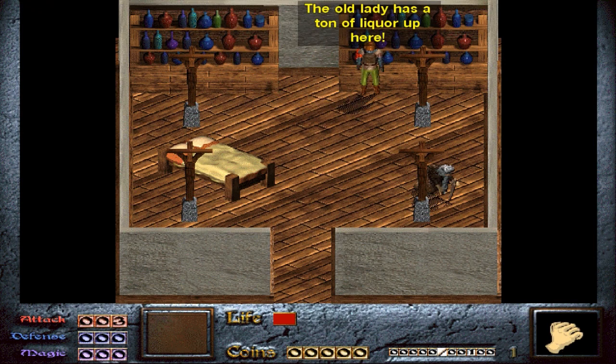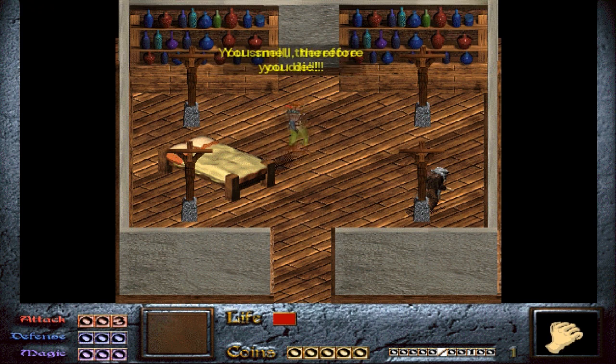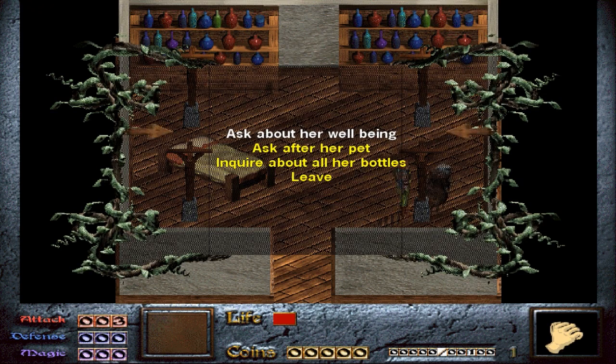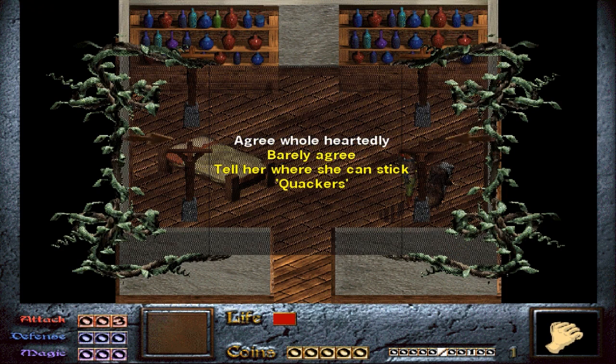The old lady has a ton of liquor up here. 'How are you today, Ethel?' 'Not so good, Dink. The little Quackers is missing. Will you help me find him?' You can choose: agree wholeheartedly, barely agree, or tell her where she can stick Quackers. So you can decide whether you want to be a total asshole, a goody two-shoes hero, or just meh. The snarky remarks are fun, but I usually go for the goody two-shoes approach. I'll just do this again — agree wholeheartedly: 'I will find him at once, dear Ethel. Do not doubt this.'